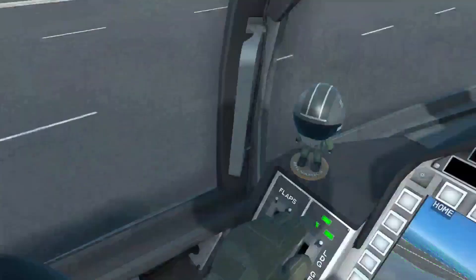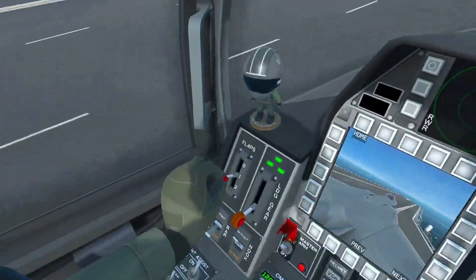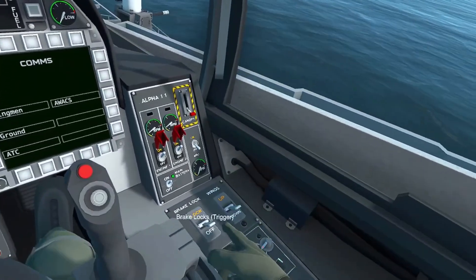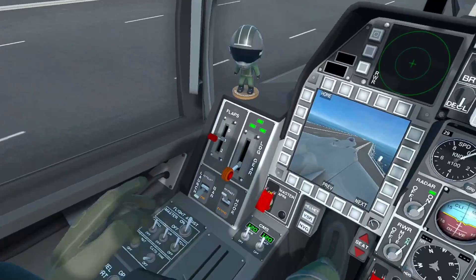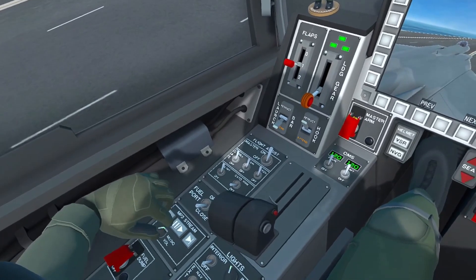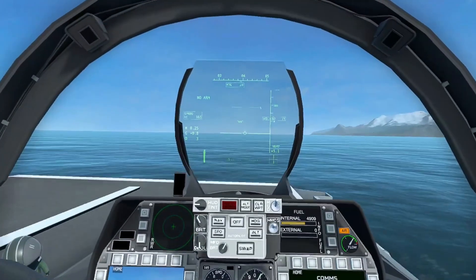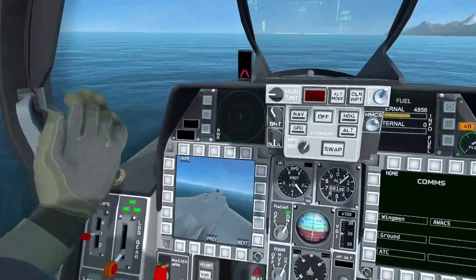You then want to make sure everything is ready. So we want flaps to one — flaps to one is our takeoff flaps. Flap zero is no flaps, obviously, and you want to do that after you take off. We want to turn off our master arm because we don't need that now, unless you're going straight into combat, then you'll want to have it ready. Make sure everything is ready, power on. And then, literally, after that, you just throttle forward.